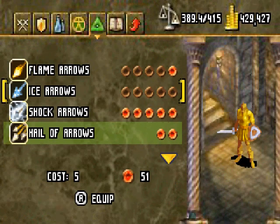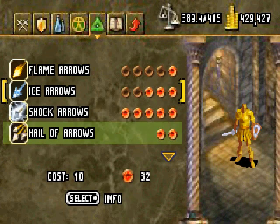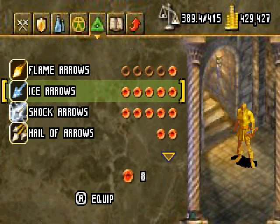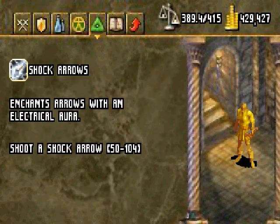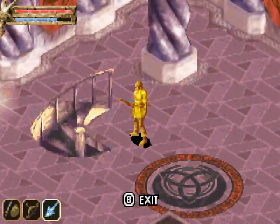Now, Ice Arrow — let's put a point in that. It enchants arrows with an icy aura and shoots an Ice Arrow. There's level 1 damage, level 2, level 3, level 4, and finally level 5. Still not as much as Shock Arrow though. And there's the animation for it — listen to that crunch.